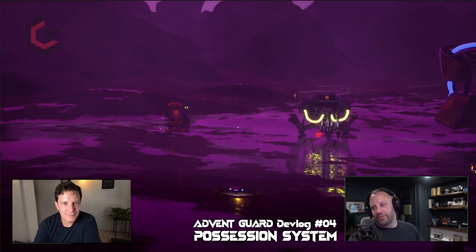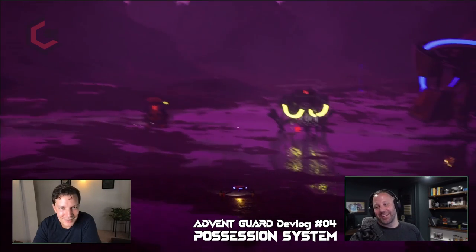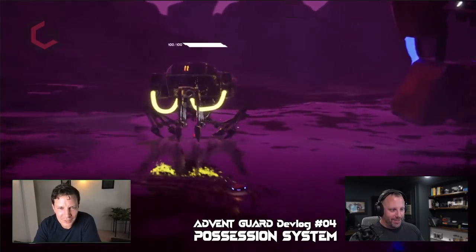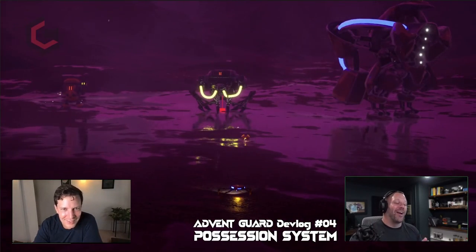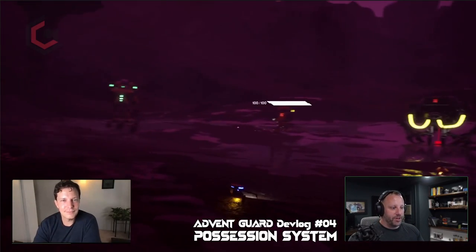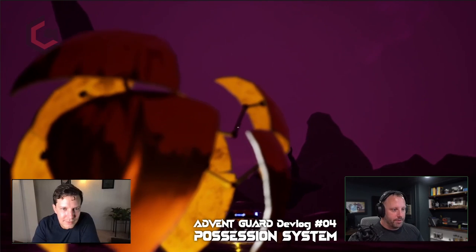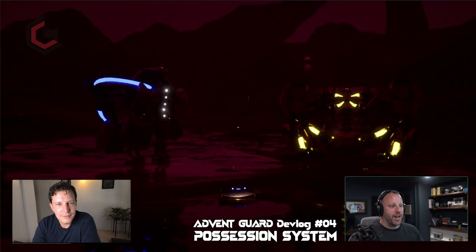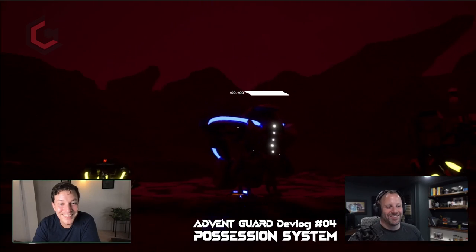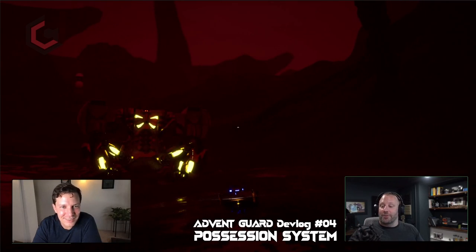All right, so here we are inside a prototype we're putting together. I threw on the weather system just because it looks so cool — I just got it working. When you walk through the water, look at those reflections! Anyway, sorry, getting off track — possession, guys, we're talking about possession. You'll see there's this little AI bot, with a little plug underneath it. Over here you can see the other AI bot — he's like a ball, he can roll up in a ball. Both of these guys have interfaces on them and they'll be able to jump to static stuff or exoskeletons.